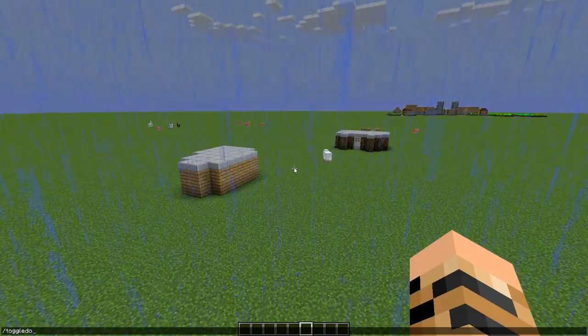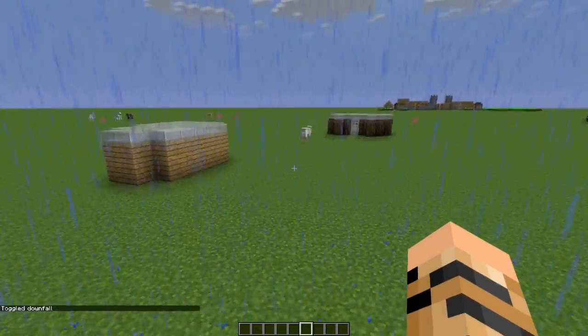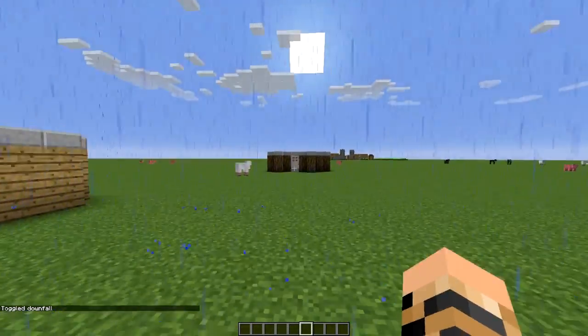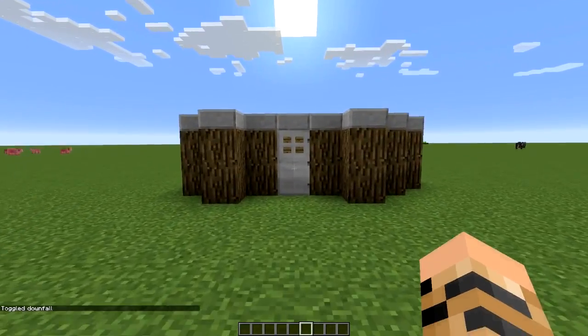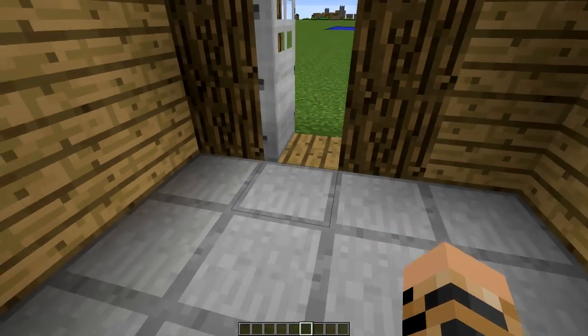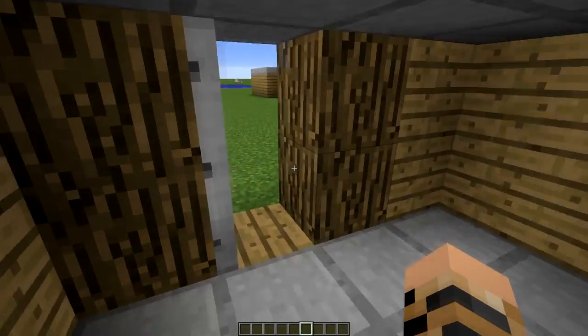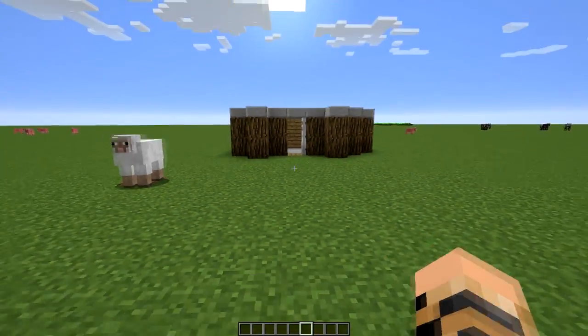Let's just quickly toggle downfall so we don't get any rain lagging out my computer. I'll quickly show you this — I've got my boots on, so you walk up to this door and the door opens. Which is very very cool, and then eventually as you walk backwards the door should shut itself.